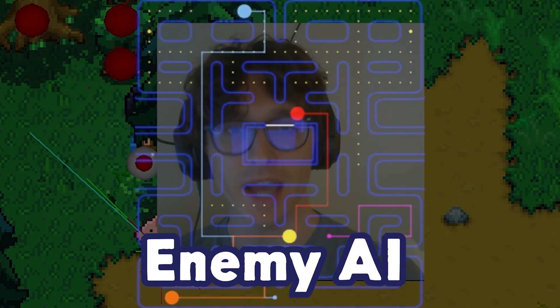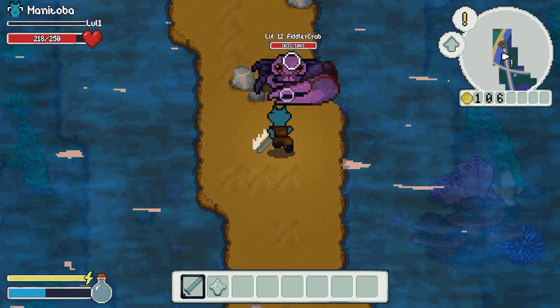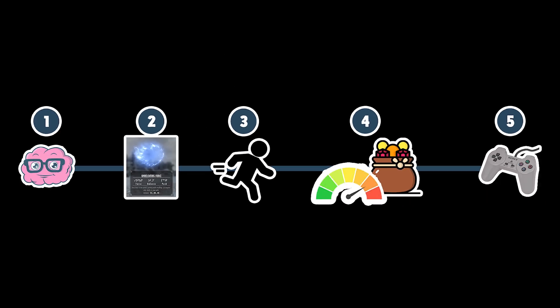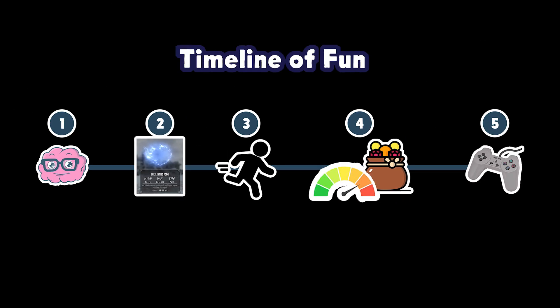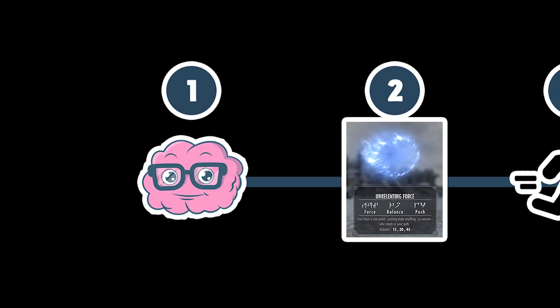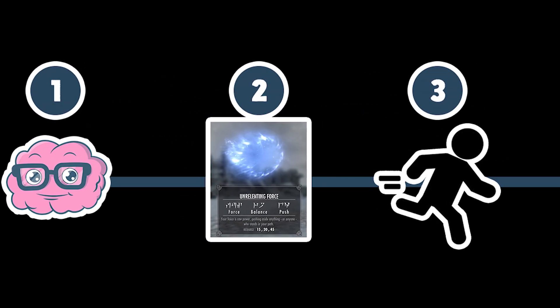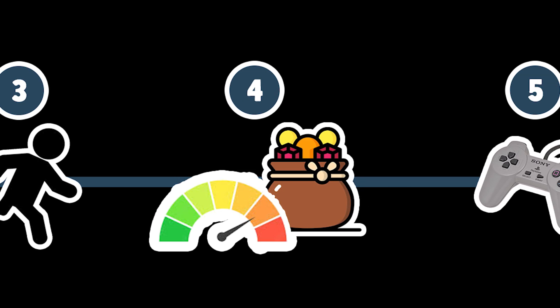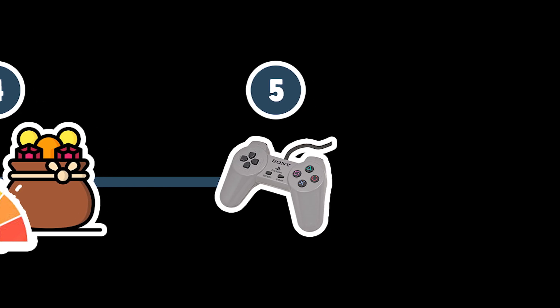I wanted Wildaria's enemy AI to be challenging but fair, but in a procedural world that's way easier said than done. So to make fun combat, we need to start by making smarter AI, then give animals and NPCs special abilities, make the player dash prettier, add enemy difficulty, rework the loot system, and add controller support.